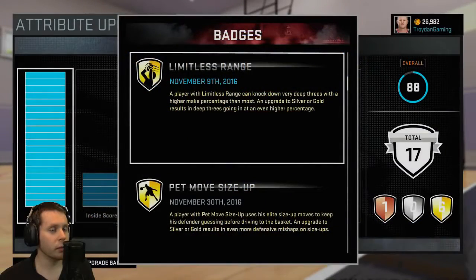These two badges last year were some of the most important ones we had on the MyPark. It seems like it's going to be about the same this year as well. Limitless Range — a player with Limitless Range can knock down very deep threes with a higher percentage than most. Now very deep threes are not half court shots, but having this badge, you don't have to be hovering over the line. You can step back a little bit and expect it to probably go in.